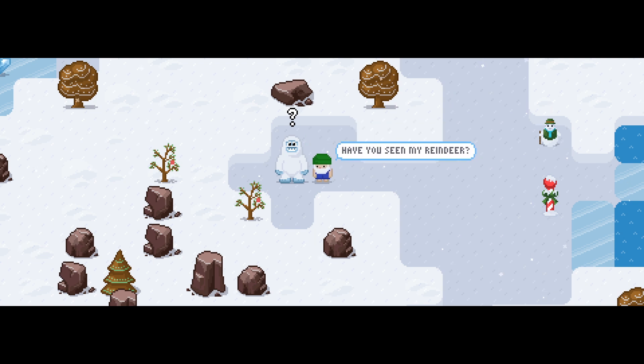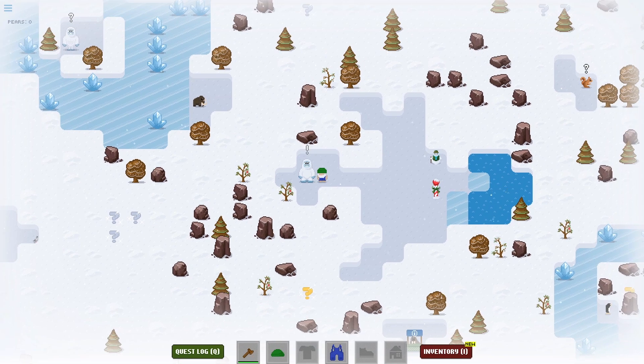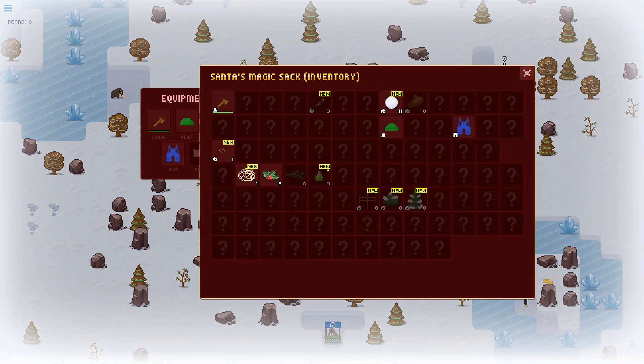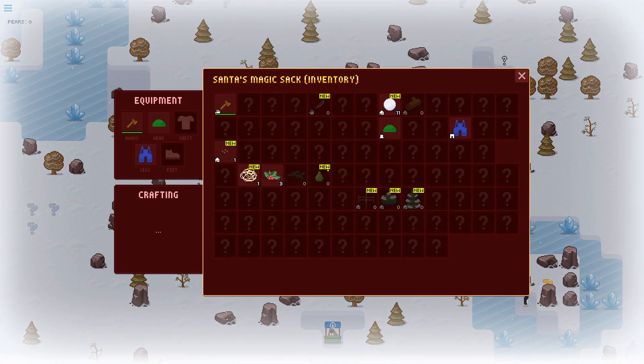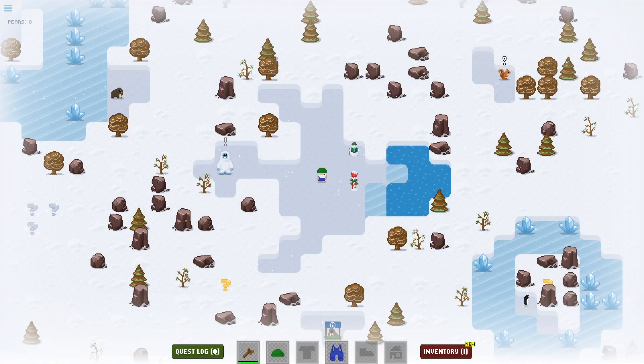I am the abominable snowman. You see my reindeer? I have Dasher in a cave, but I am a bad gardener and hungry. You plant a seed, let it grow, bring me a pear, and I'll give you Dasher. A pear? This motherfucker wants a pear? Grown from pear trees. Finding pear trees. What the fuck do pear trees look like?